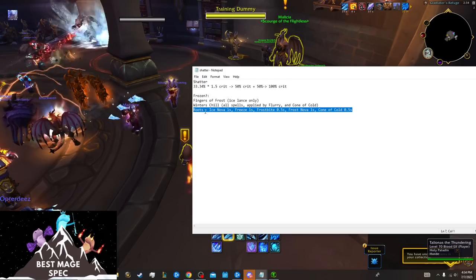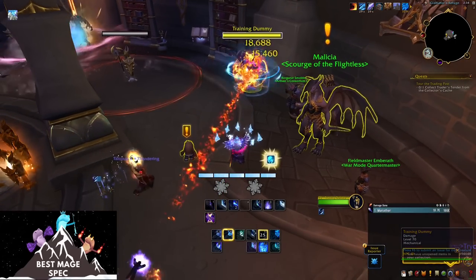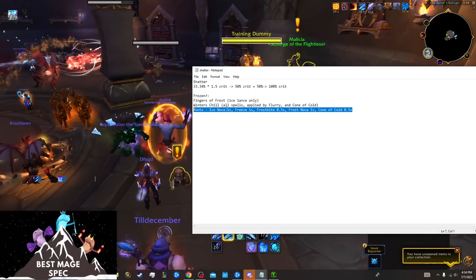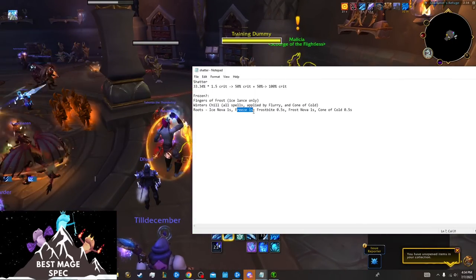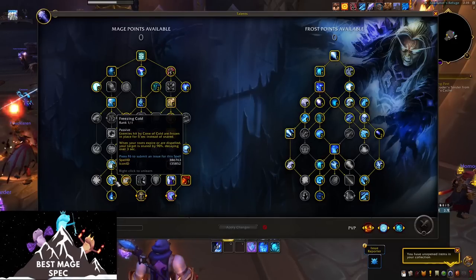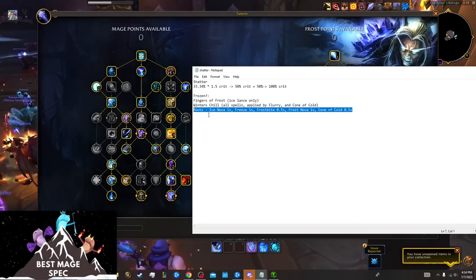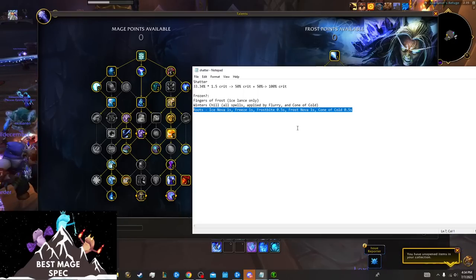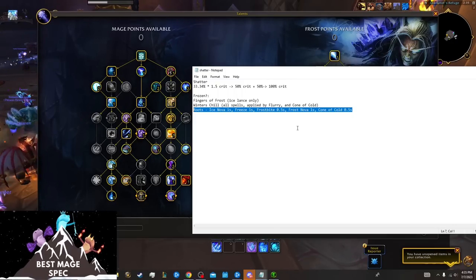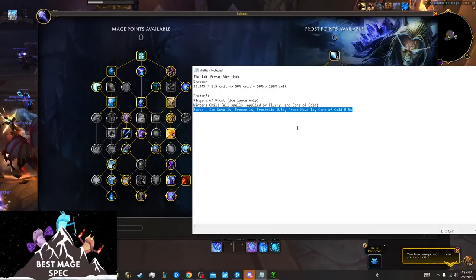Aside from Winter's Chill, you have Roots. These are only usable against targets that are not CC immune. Ice Nova, Freeze, and Frost Nova all have a minimum duration of one second, and the root from Freezing Cold (Comet of Cold) and Frostbite is only 0.5 seconds minimum. These will mainly be used in AoE and Mythic Plus, because that's where you'll find targets that can actually be frozen. In Raid, targets can't be frozen — they have to be less than your level plus three, and most bosses are level 73, so that doesn't work.